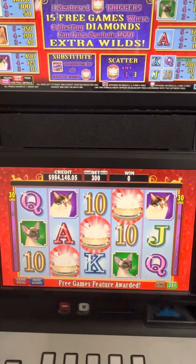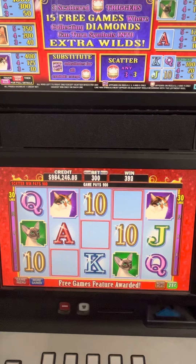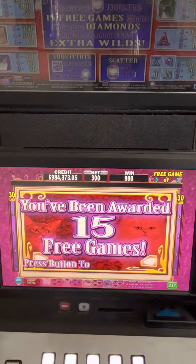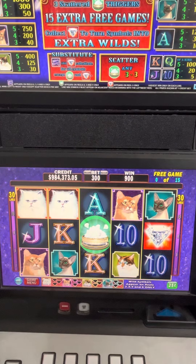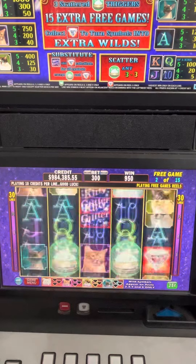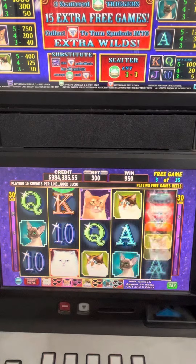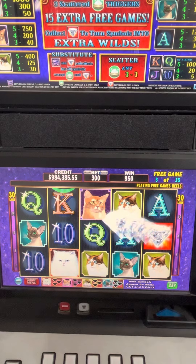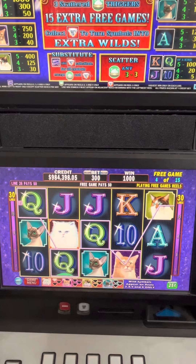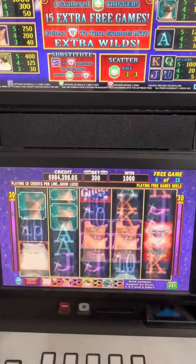Oh we got it! Got it — maybe that was the key, let's go faster. Alright, I'm going to hit start, let's go — let's collect those diamonds. Let me sip my coffee while the bonus plays. So the diamonds at the bottom — you have to collect diamonds for the cat, they turn into different wilds.